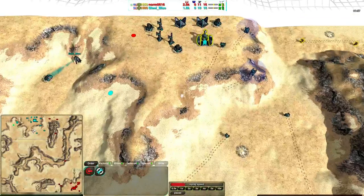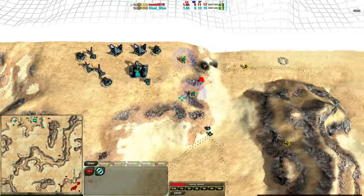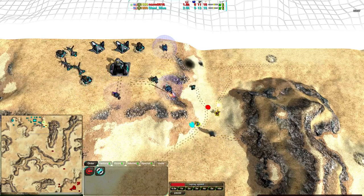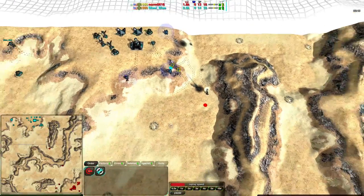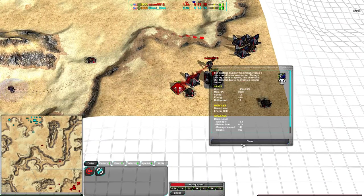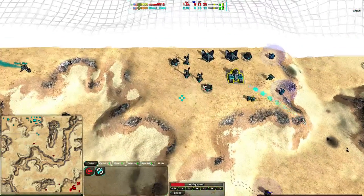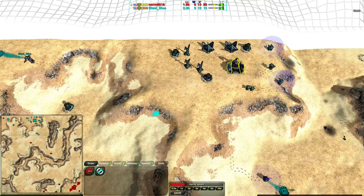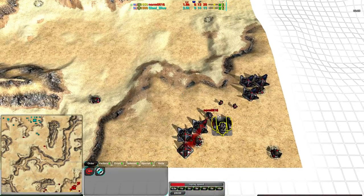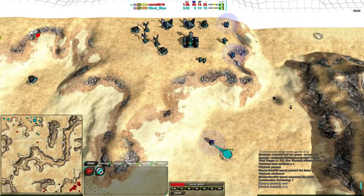Steel Blue continues to expand within his base while Norm does the same, with Norm focusing entirely on solar collectors. Steel Blue right now actually has energy parity — he could even have an energy advantage. Both players have the sport commander; however, Norm 616 has the energy cell upgrade where Steel Blue does not — that's the difference. Steel Blue was able to get energy parity without upgrading his commander, whereas Norm has upgraded his, meaning Norm's resources have been dumped into that while Steel Blue is a bit more able to get units up.